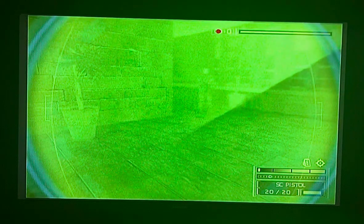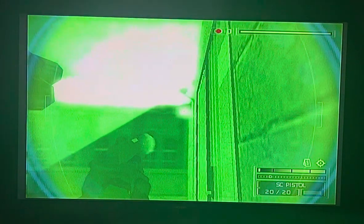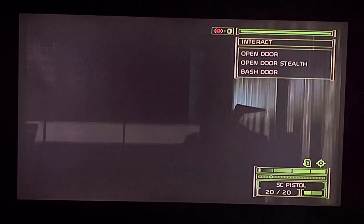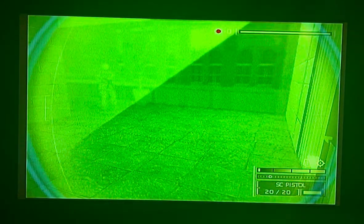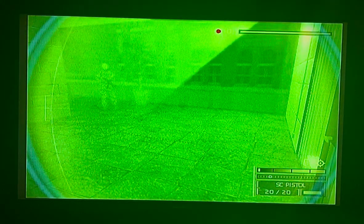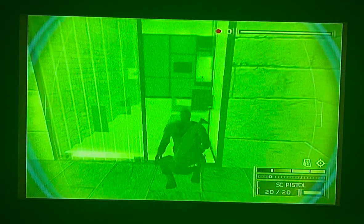Then when he turns around, OCP that light and tap the second camera right there. Once you're done with that, get back on the wall. Wait for that guy again, and once he turns around you're in the clear to go through this door right here.